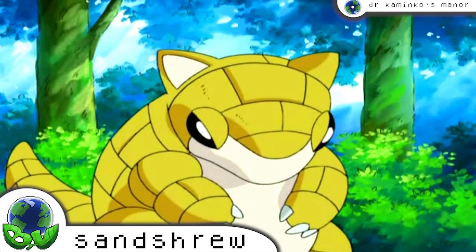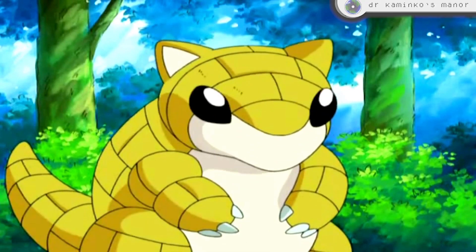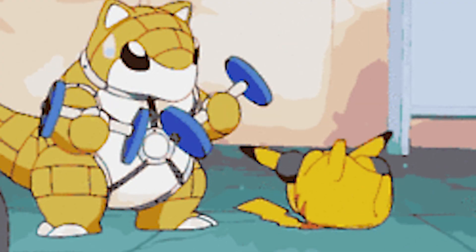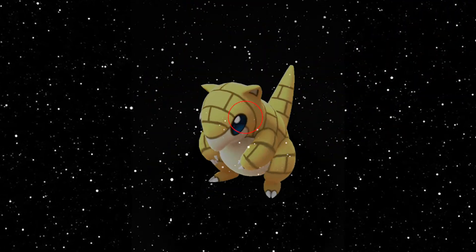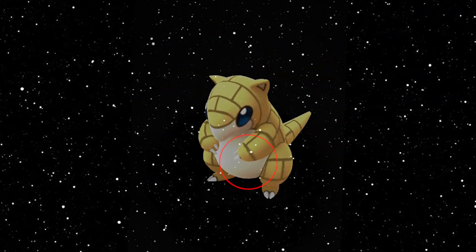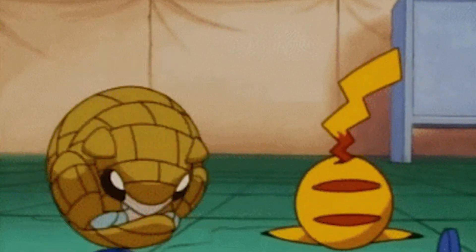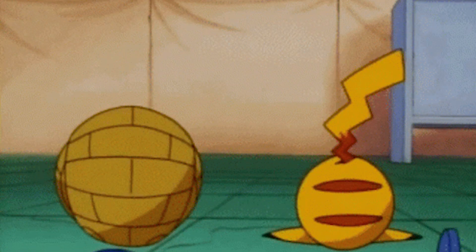Sandshrew, the mouse Pokémon. First introduced into the Kanto region, good ol' number 27 has been a staple to the franchise ever since its introduction. This cute rodent-like Pokémon has large black eyes, a white stomach, and a yellow back covered in durable scales. When threatened, they will curl into a ball, preserving themselves from predators who are incapable of piercing their shell.